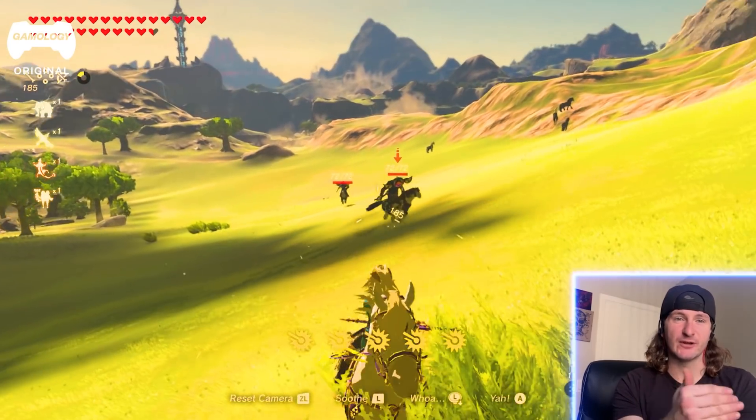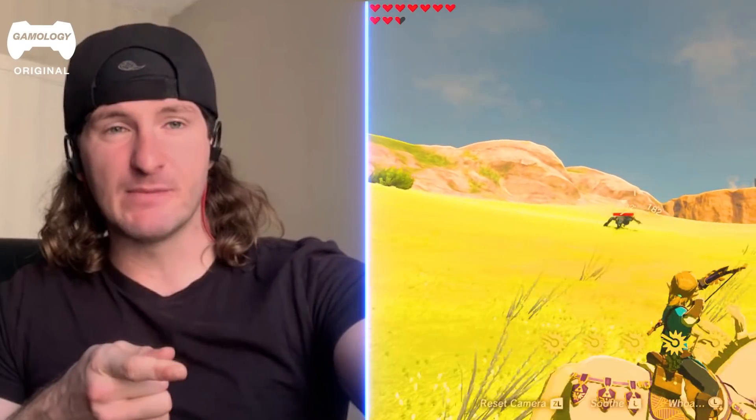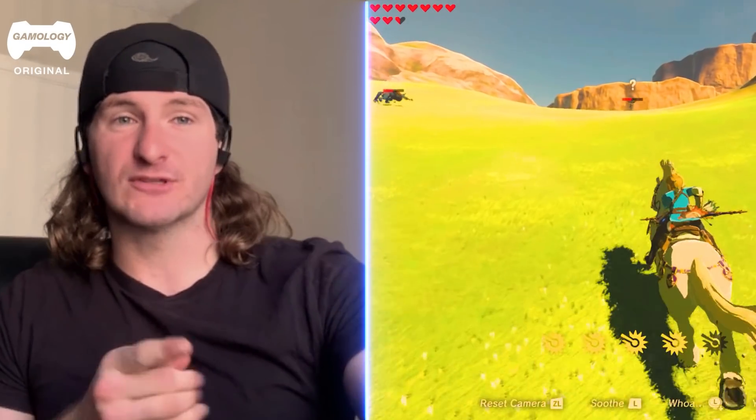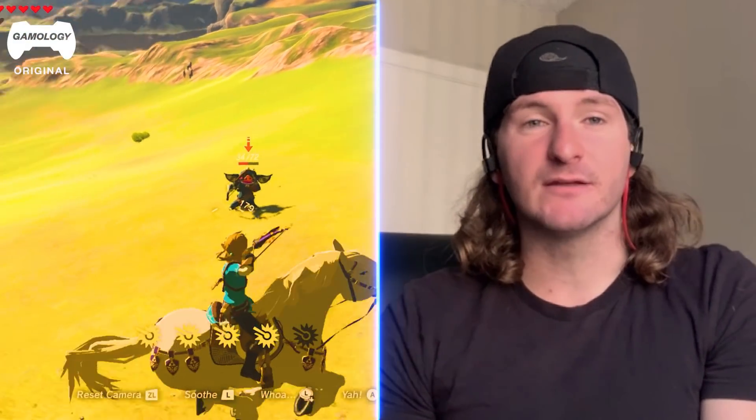It seems like the horse is able to steer and move while he's shooting. Realistically, when you're trying to steer a horse, the reins are used to steer the horse in the right direction. If you're focusing on shooting the bow and arrow while riding a horse, the horse is just going to be going straight or wherever he wants, not where you want him to. It's a cool concept because they've done it in not just video games, but even movies as well. That's probably not even an easy skill.